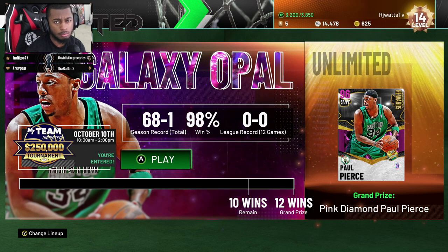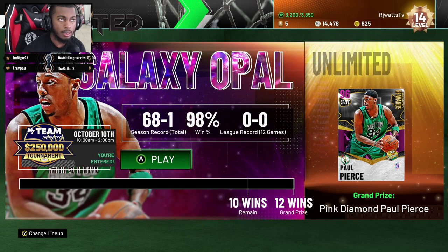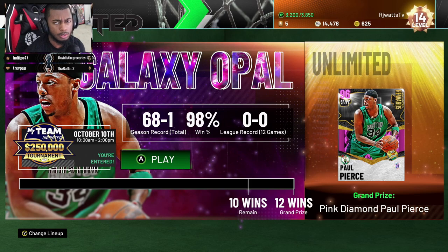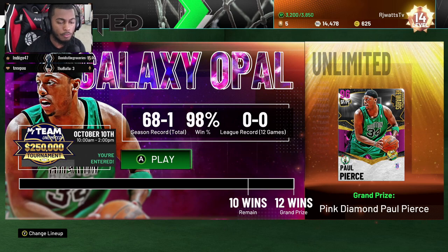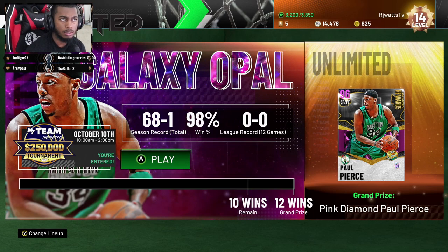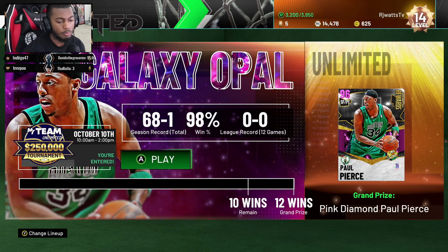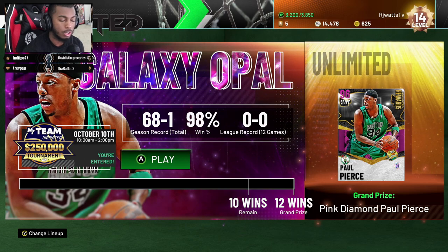From there it goes into Amethyst, where I believe you had to win nine games and six games to stay in the tier. Diamond was ten games to advance, I think seven to stay. Then Pink Diamond was eleven wins to advance, and maybe eight or nine wins to stay. The better the tier, the fewer losses you can afford.